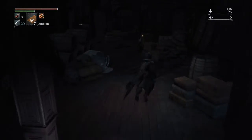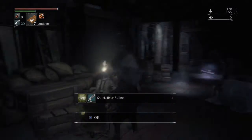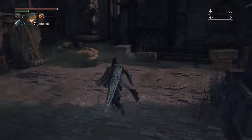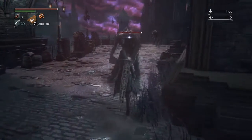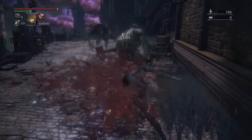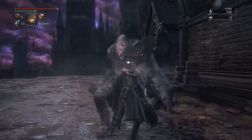This guy drops quick shoulders every time, and sometimes he drops two. Here's where the run gets really interesting. These enemies are really easy to kill, or you can parry them for the satisfaction — I like to parry them. Let's do two.